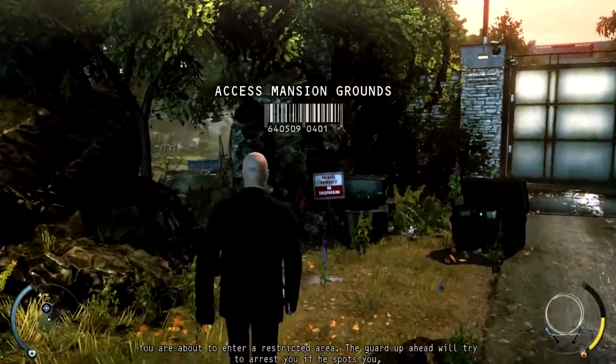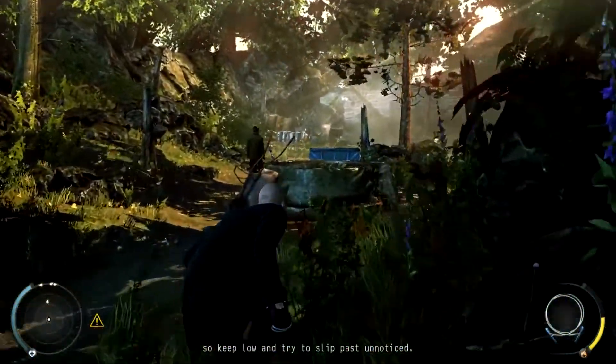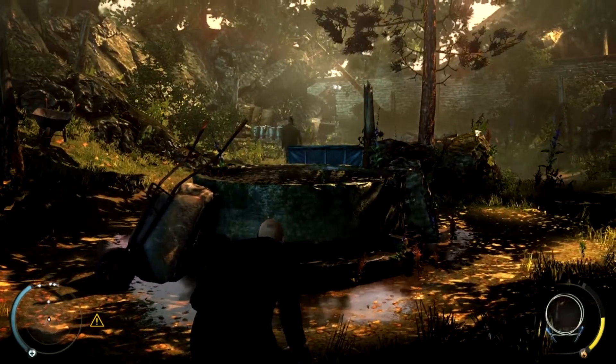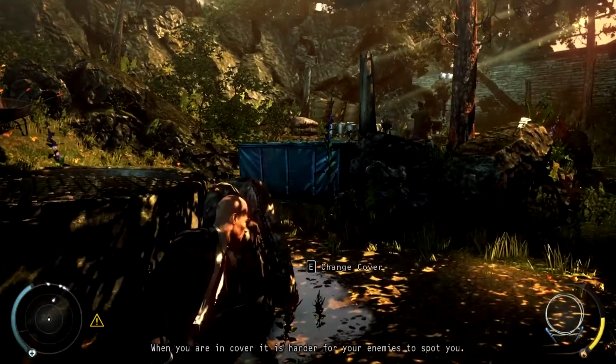You are about to enter a restricted area. The guard up ahead will try to arrest you if he spots you, so keep low and try to slip past unnoticed. When you are in cover, it is harder for your enemies to spot you.